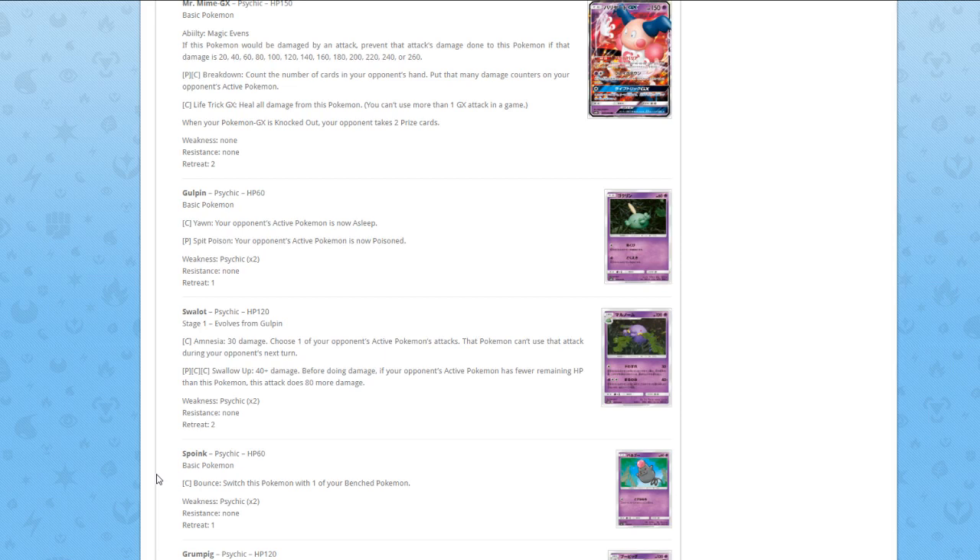Swalot — stage one — for one Colorless, Amnesia: 30 damage, choose one of your opponent's Pokémon's attacks; that Pokémon can't use that attack during your opponent's next turn. For one Psychic and two Colorless, Swallow Up does 40 damage — if your opponent's active Pokémon has fewer remaining HP than this Pokémon, this attack does more damage. That's not going to happen often because it has 120 HP, so it's way too situational. The first attack also isn't good because your opponent can just switch out. Not a good card.